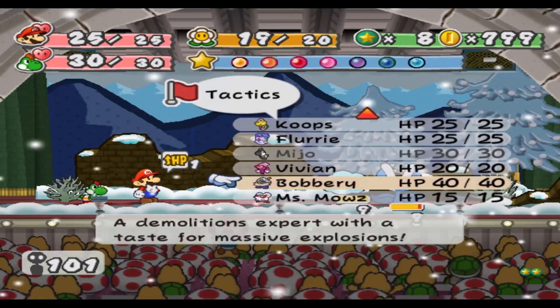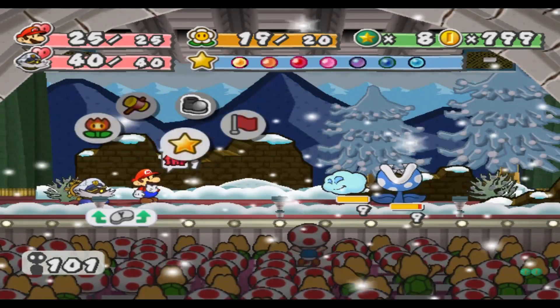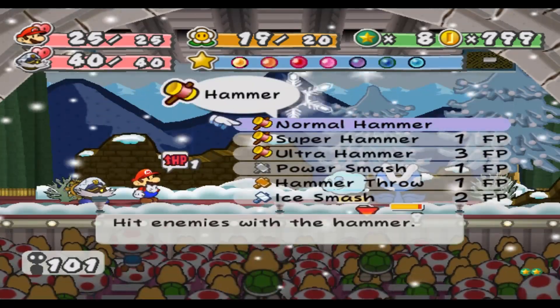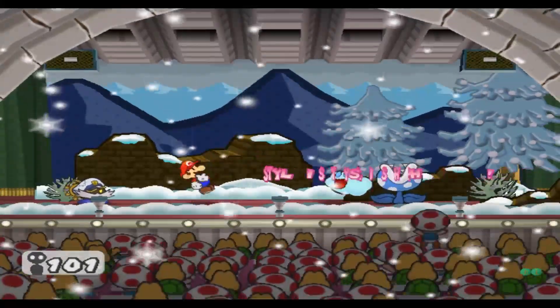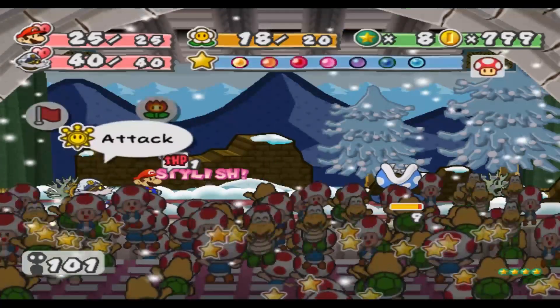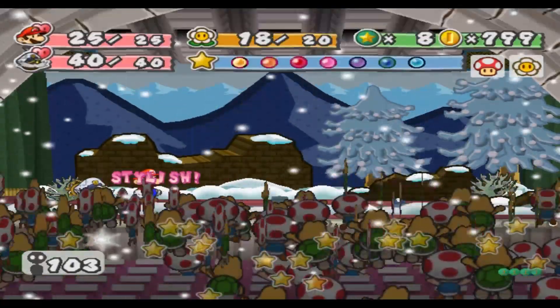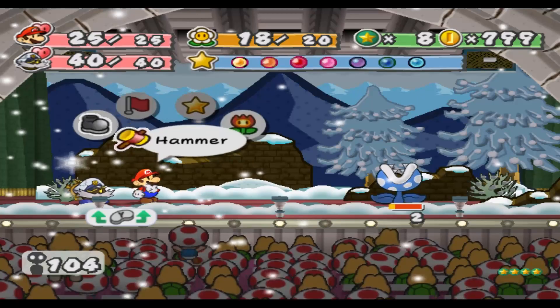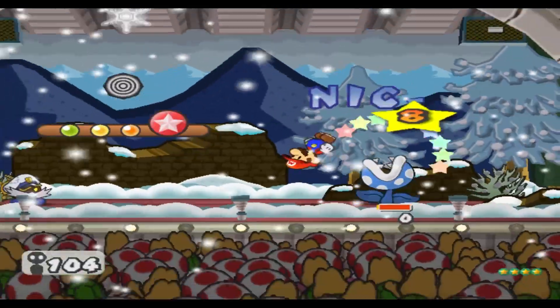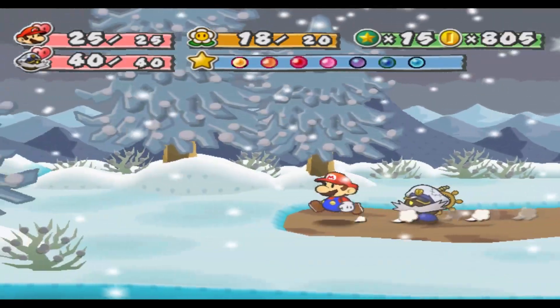I need to swap partners. Let's get Bobbery out. I can't avoid another round of attacks no matter what I do — let's minimize the amount of attacks I have to go through. Bobbery is stinking resilient, so I will always enjoy having him on my side.